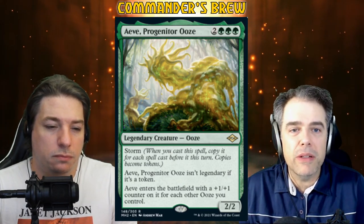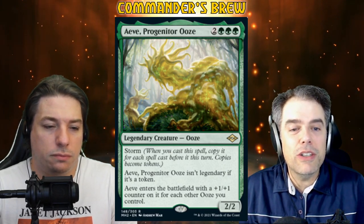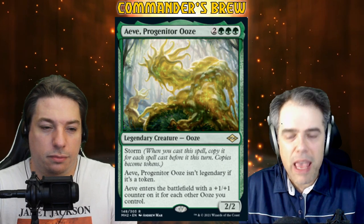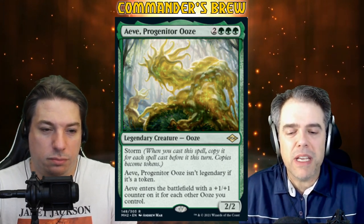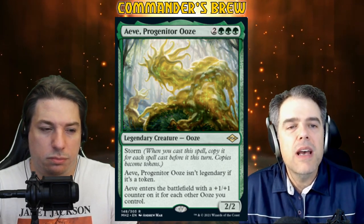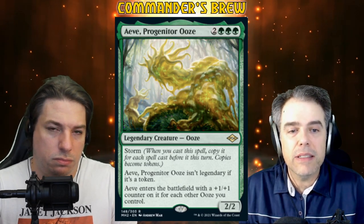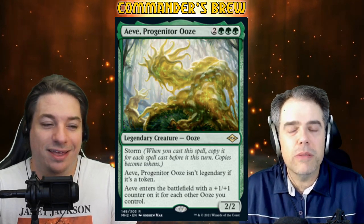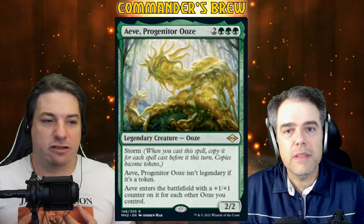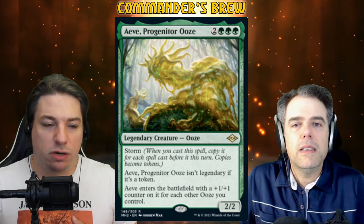So if you cast four spells with Ave being the fourth, you'll get four versions of Ave — the one you cast and three copies for the three other spells you cast. You'll have four on the battlefield, and Ave — the last one — will be a 5/5 for each other Ooze. It's important to count them up. That is the first thing I would be confused about with a card like this because we've never seen storm on a creature before.